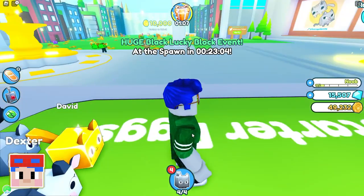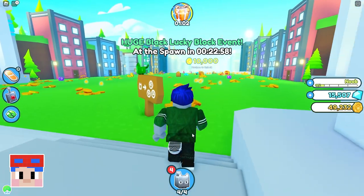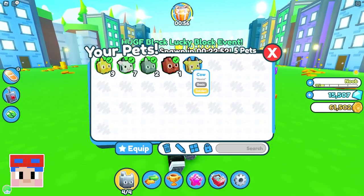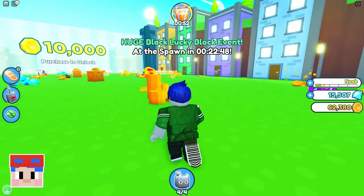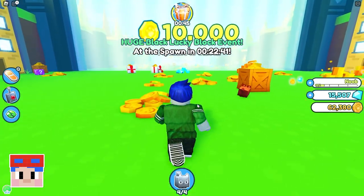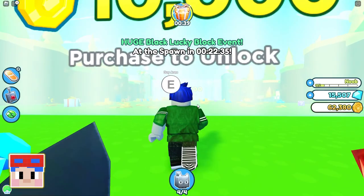For 10,000 gold coins we can purchase a whole new area to mine - we're gonna have to give that a shot! I'm gonna see what I can buy - I have almost a thousand gold coins. I have enough gold coins to buy a golden egg! I need to purchase the new area because somehow I got all of these coins.